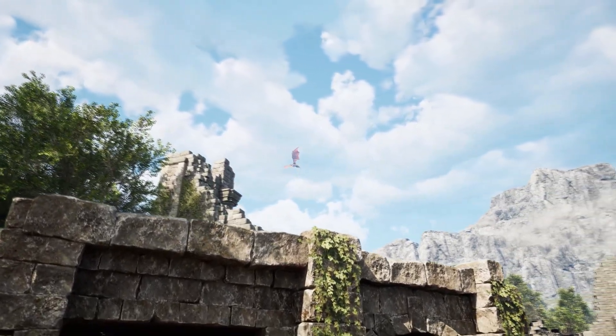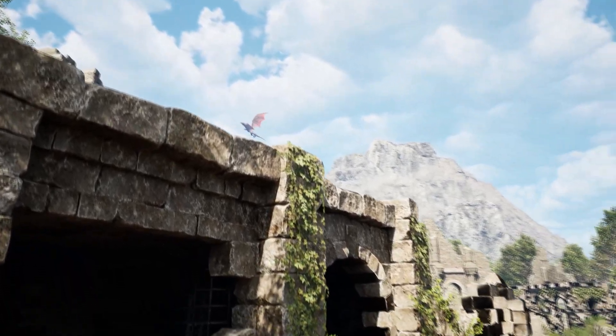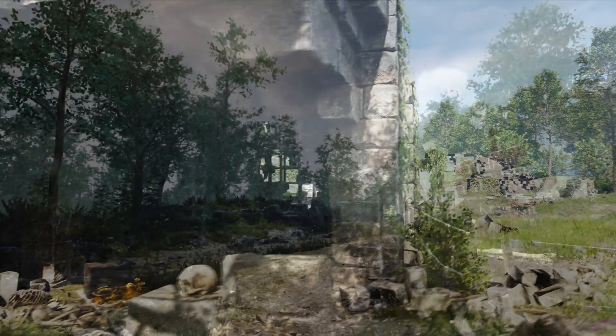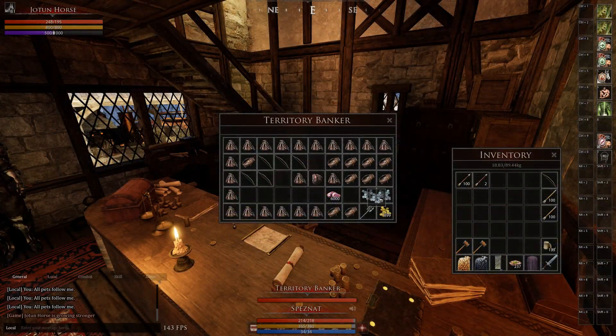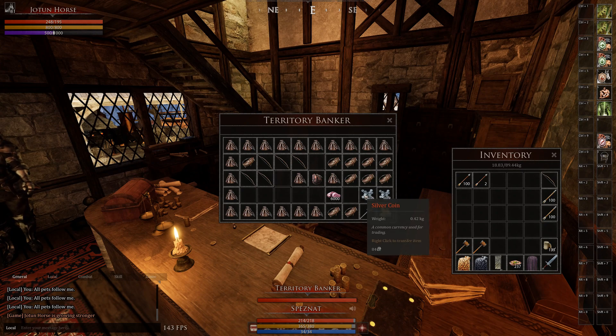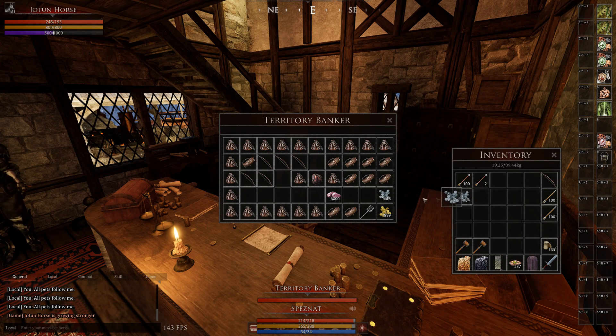Why don't we have a sort-all button? For example, I have some copper ore somewhere in my bags and in my bank, and I also have some copper ore in my inventory. Then I have to open the bags and manually put the copper ore into the stack of copper ore to sort it.